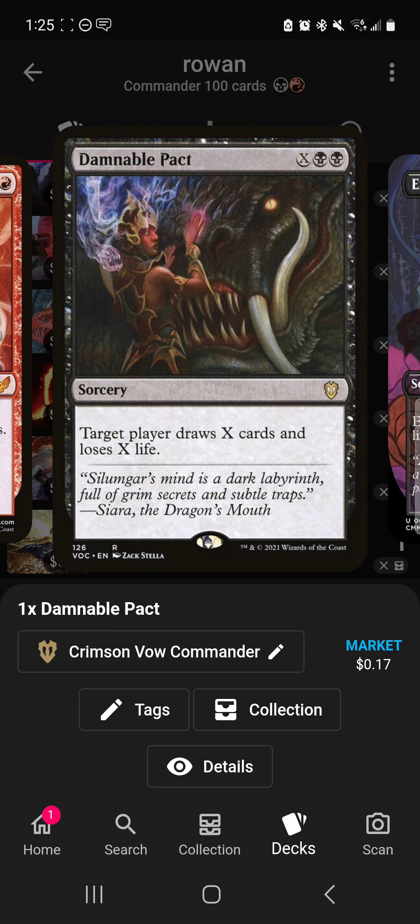Damnable Pact is a little sketchy because you're drawing cards while hurting yourself. Blood Pact is only two mana, draw, lose two life. With Damnable Pact, if you lose ten life with Rowan and then use that ten on it, you've lost twenty life total. You probably have enough spells to win the game, but sometimes it feels a little risky.